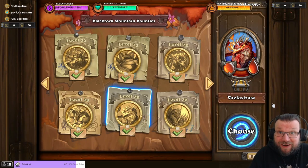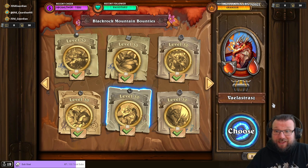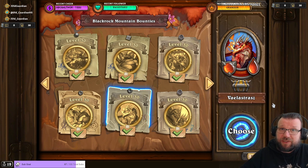Hello everyone, it's Old Guardian here. In this Hearthstone Mercenaries bounty guide, I'm going to take a look at Veilastras in Blackrock Mountain to unlock Murky equipment. Veilastras is an old bounty, but Murky equipment was added to this bounty, so my previous guides on Veilastras have been six-man teams, but now we're doing a five-man team so that we can carry Murky through this as well. In this video, I have both the full cost solution and a budget solution for this heroic bounty.